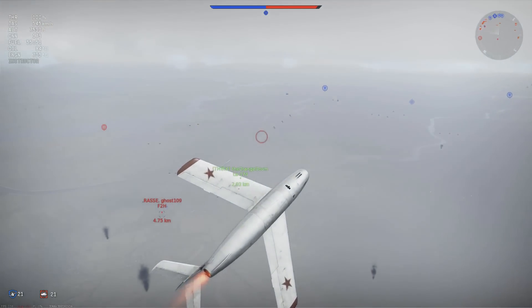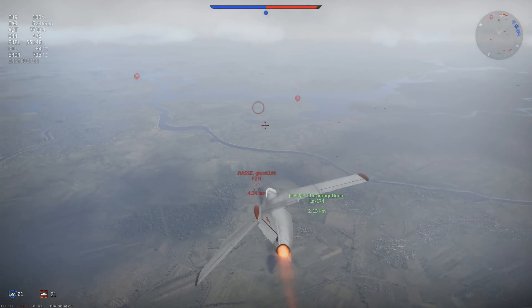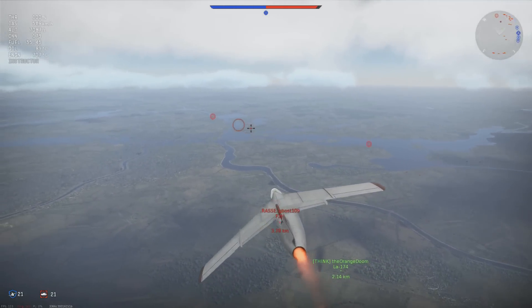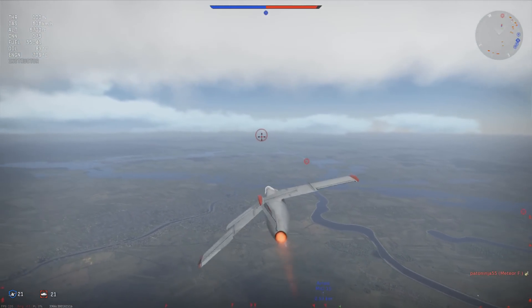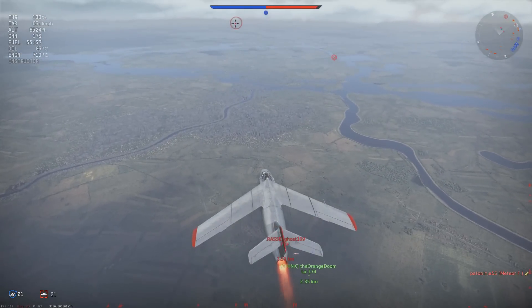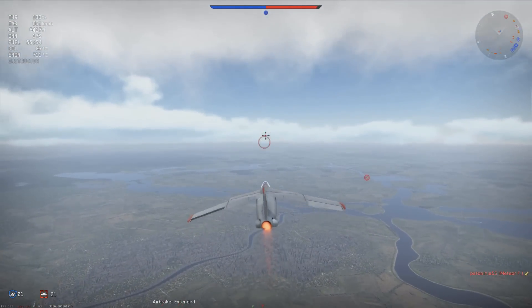I've just realised it sounded like I said the LA-174 won't tear off its wings — that's actually incorrect; it will. But you can now take it out to at least 1,000 kilometres an hour, and providing you aren't pulling any excessive Gs — or really any Gs at all — during that high-speed moment, the aircraft will stay intact. At this point I've never taken the aircraft beyond about 1,002 kilometres an hour, and it was shaking rather hard. I expect the wing break point would not be far behind that.